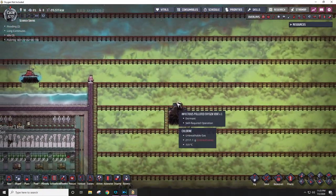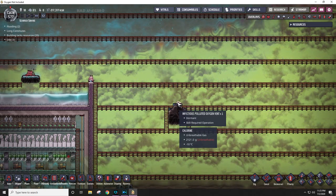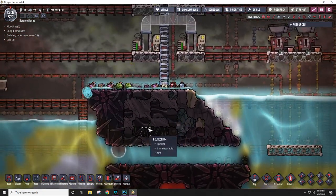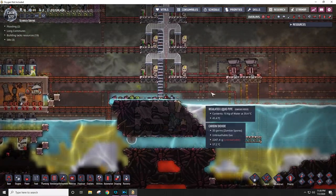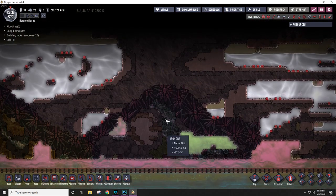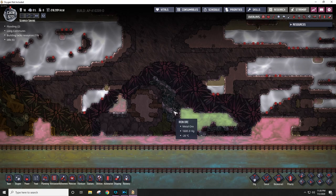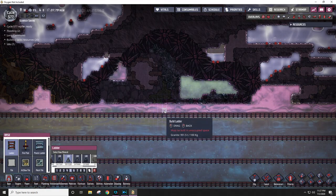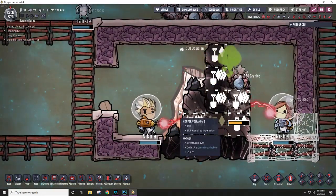This right here is an infectious polluted oxygen vent, which I will probably use for ceramic in conjunction with this down here. I'm pretty sure this is also a polluted oxygen vent — I don't know if it's infectious or just a hot polluted oxygen vent. But what I want to accomplish in this episode is digging up through right here and trying to get into space up here. I want to get my first rocket set up and start doing some interstellar research. So to do that, I'm just going to put a ladder up like this. Confirmed — this is a copper volcano.